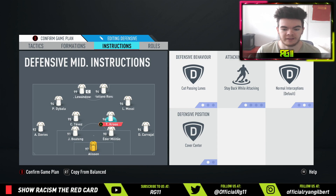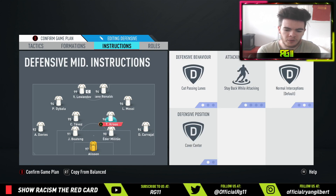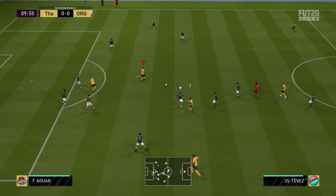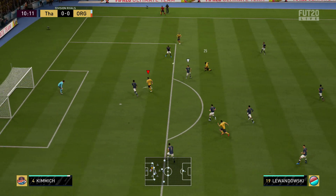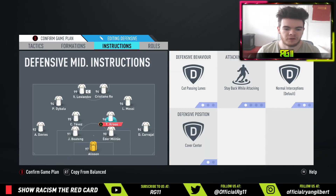The two box-to-box mids — Kroos and Tevez — are on cut passing lanes. That's definitely the way to play in this formation; it's really important to cut passes out as much as possible. Stay back while attacking, and cover center — I want these guys covering the middle. I don't want my CDMs drifting out wide because that just makes the already-open midfield even worse.